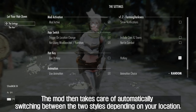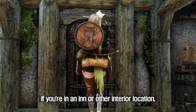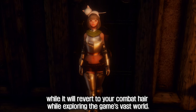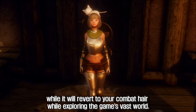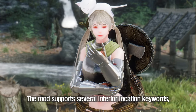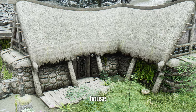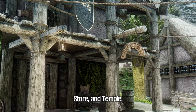The mod automatically switches between the two styles depending on your location. If you're in an inn or other interior location, your hair will automatically let down, while it will revert to your combat hair while exploring the game's vast world. The mod supports several interior location keywords, such as player house, house, dwelling, steward's dwelling, inn, store, and temple.